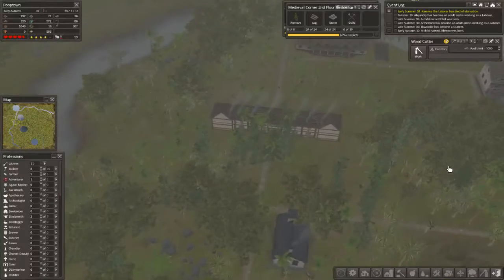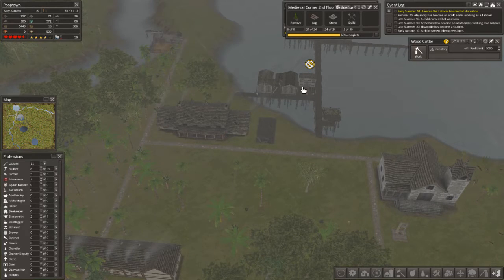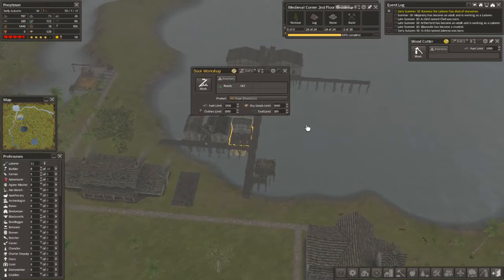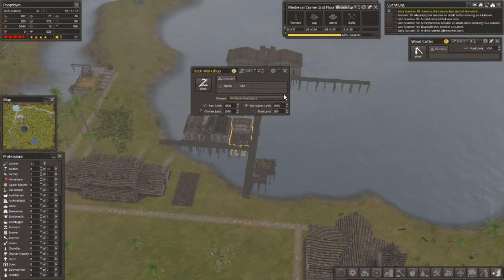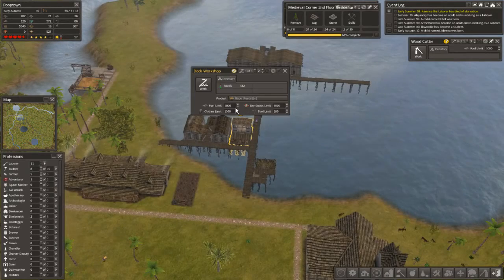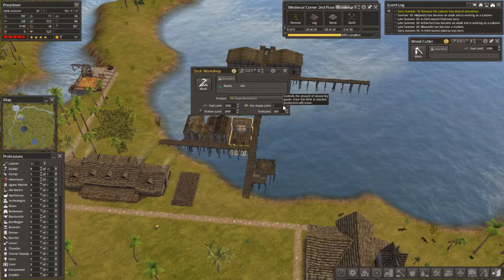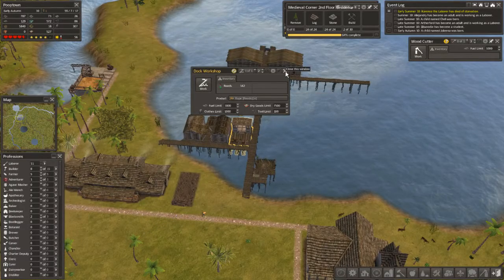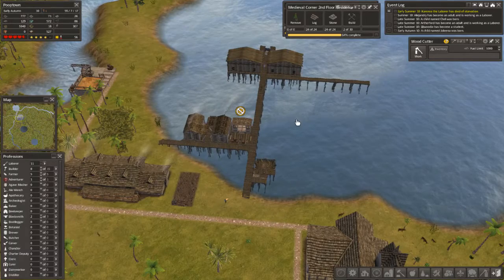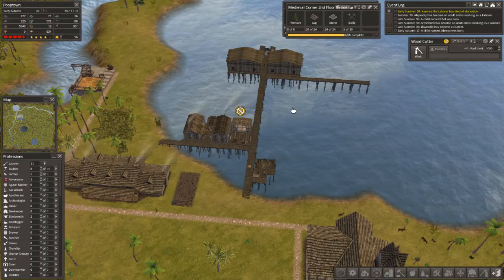Let's check things out on this side of town and see where we're at. We got a lot of people hanging out here, I don't know why. That doesn't make sense to me. This guy is done. Because why? Dry goods limit? Let's try and see if that's it. Are we just out of reeds? Shouldn't really be out of reeds.